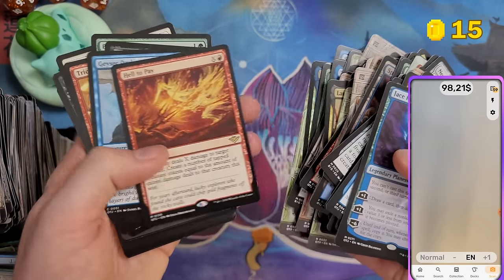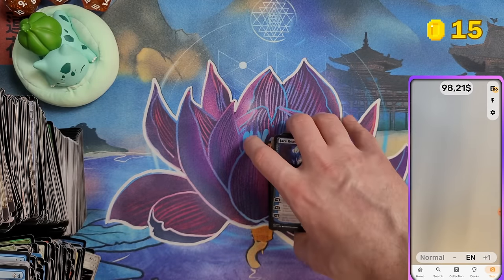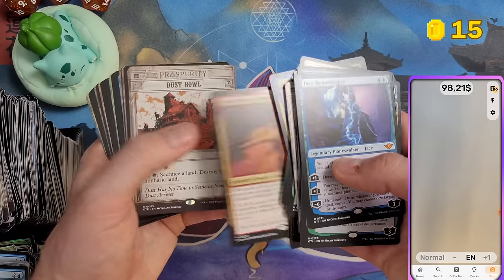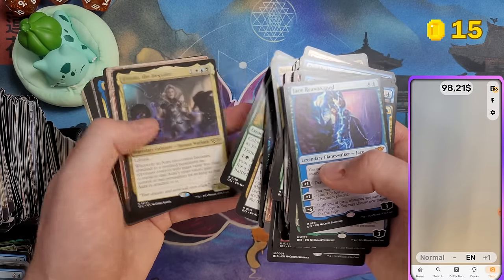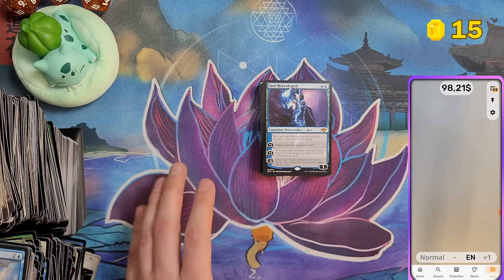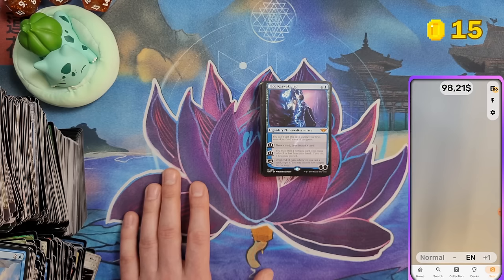So 62 rares and mythics from the play booster box. That's $135 divided by 62 — 2.18 rares per pack. You can find the exact count in my Google Sheet as well.